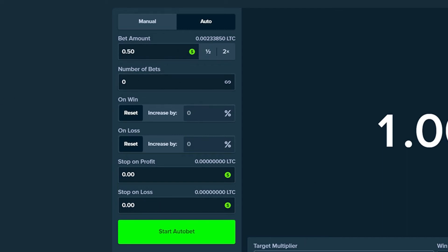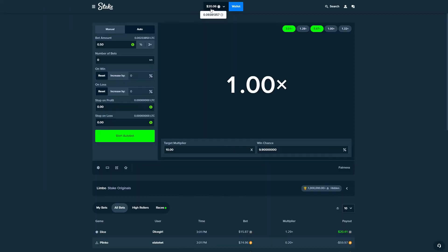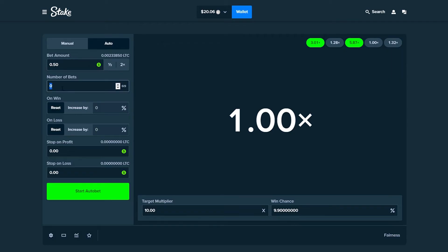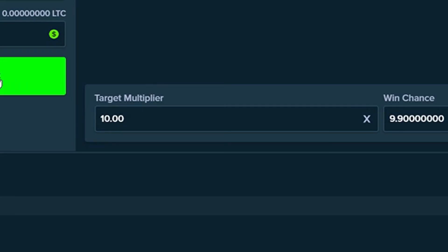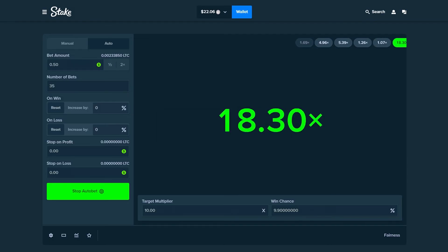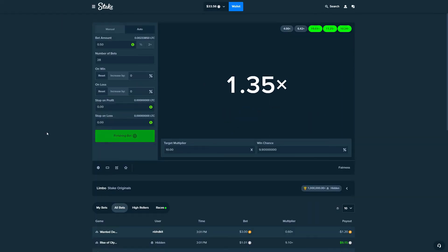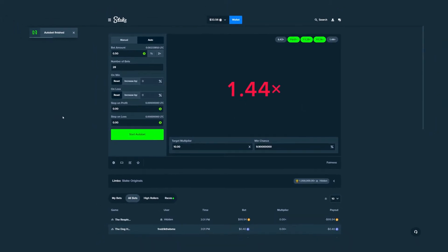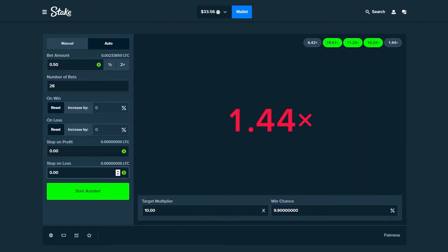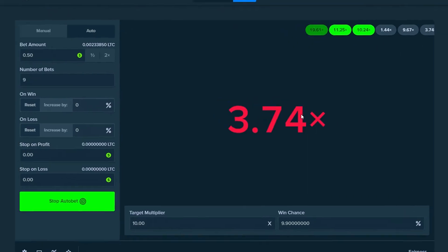We're going to load up 40 bets going for the 10x multiplier. If you guys are enjoying this video, make sure you drop a like, and if you have any strategies for Limbo, leave them in the comments or join my Discord. There we go — nice! Oh my God, we just hit three in a row! That is absolutely legendary. We're back up to $33. We just wanted four of them and we won three in a row. That's absolutely legendary. We'll run up these last seven bets and then change up the strategy. We're up to $35!